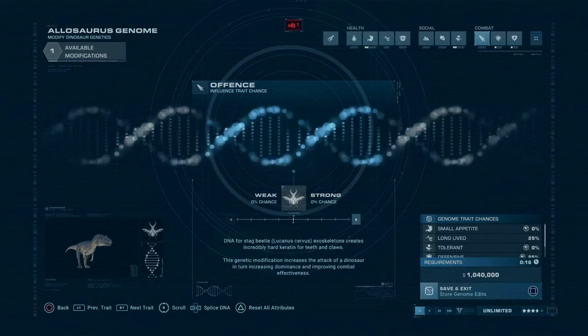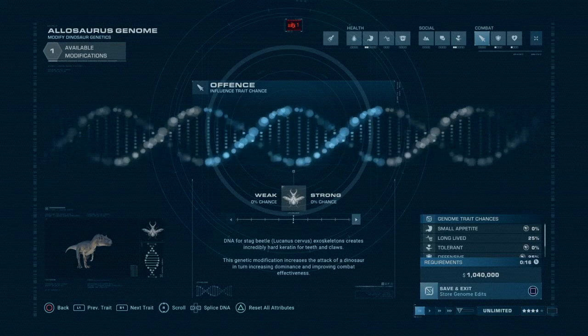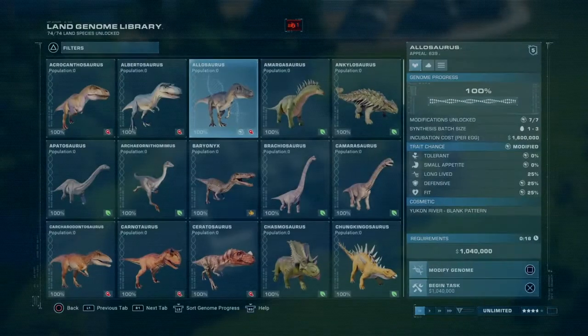We'll add a few more when we do the breakout and stuff. We're basically going to add a hundred things more of everything for the breakout, except for T-Rex of course. How many come in a batch? Three come in a batch — I think that's fair. Let's start with just three.